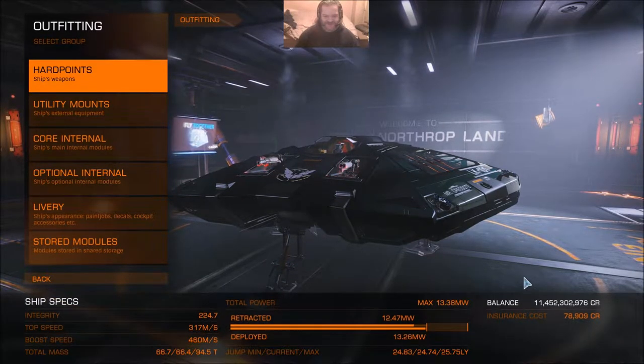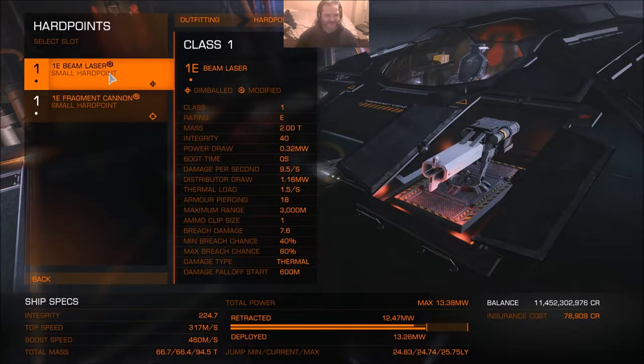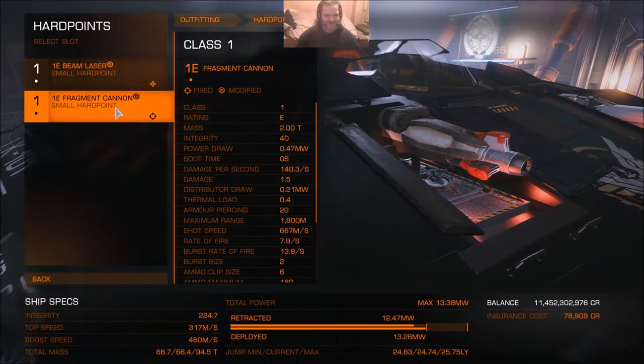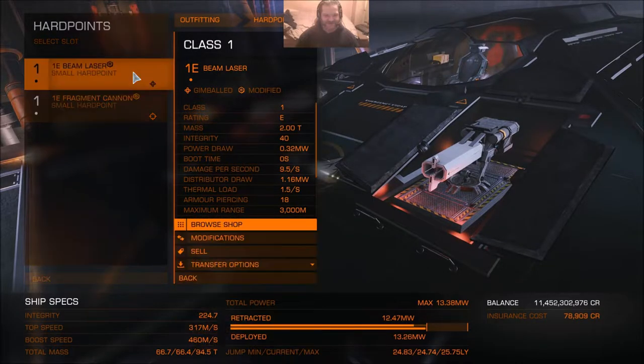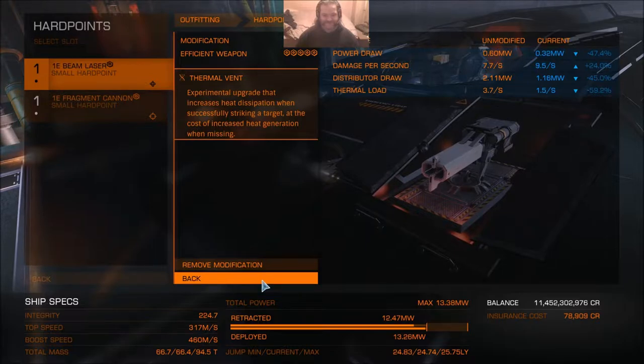So there it is, the Mr. Creosote. Hard points: I have one beam laser, one fragment cannon. Beam laser, no surprise, has grade 5 efficient weapon with thermal vent. Power is at a bit of a premium on this thing, so I didn't want to go mad as far as outfitting, but more as far as modding weapons.